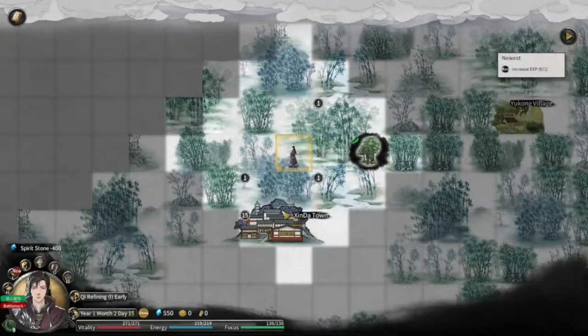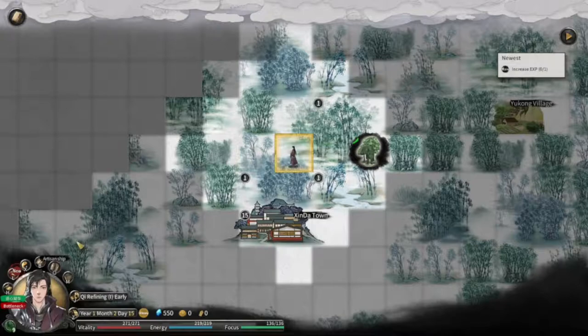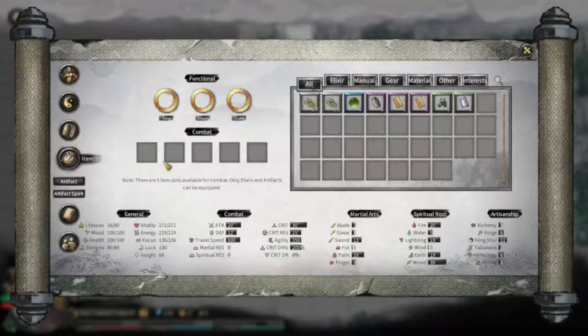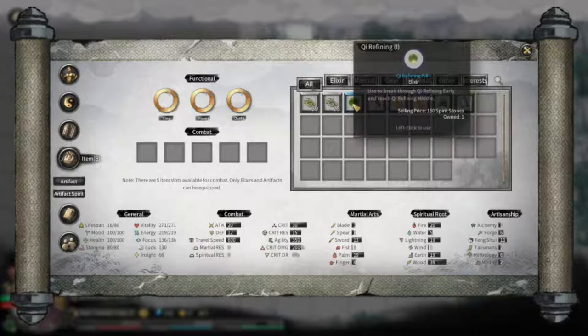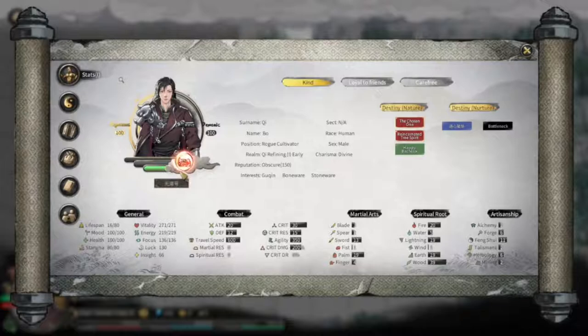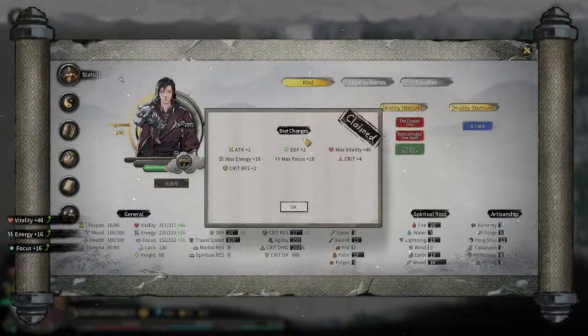You want to buy this because whenever you gather energy into your body, you're going to reach what is essentially a bottleneck - a limit on how much your body can handle. The only way to surpass your limits and go even further beyond is to basically eat medicinal pills and elixirs. Use these to break through chi refining early and reach chi refining middle. You're gathering energy, breaking through that bottleneck, and surpassing your limits to get stat boosts.